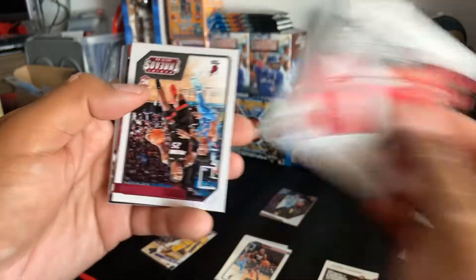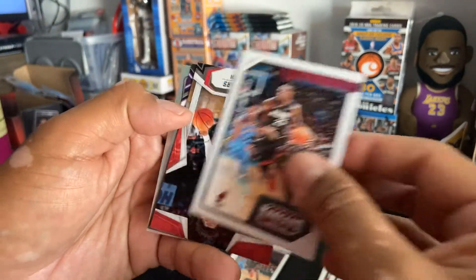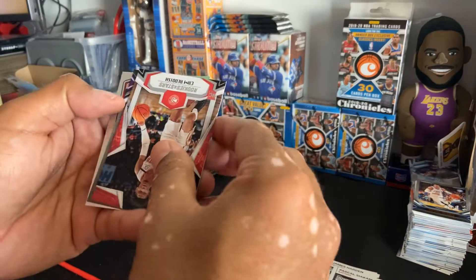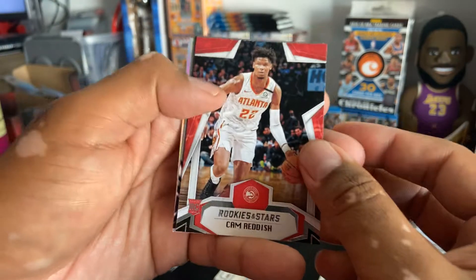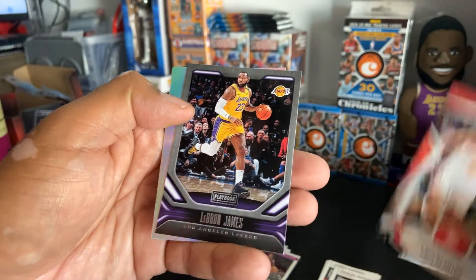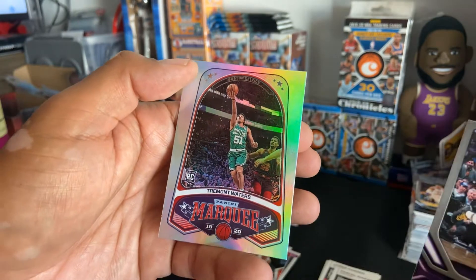Pascale. Pink Kendrick Nunn. I think that's gonna be AD. Cam Reddish. Oh — LeBron again, and Tremont Waters.